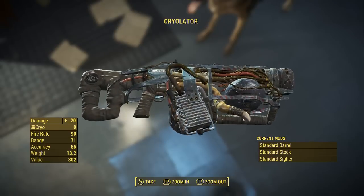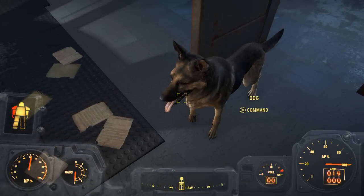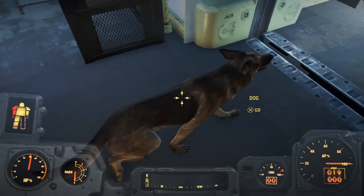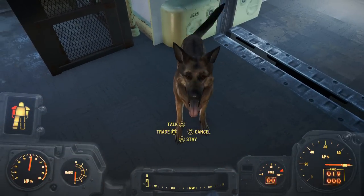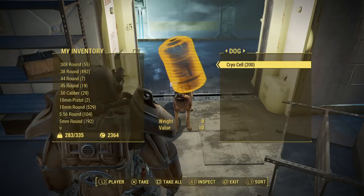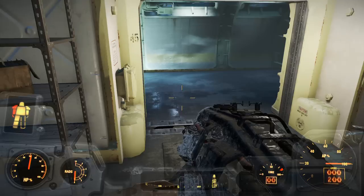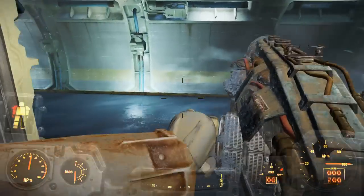You might be thinking it's an awesome gun but you've got no bullets, so it's pretty useless. Well, as well as the gun he somehow manages to pick up 200 rounds of the bullets — or the cells, whatever it is. I don't know how he does that, but there you go — a cryolator with 200 rounds of ammunition.